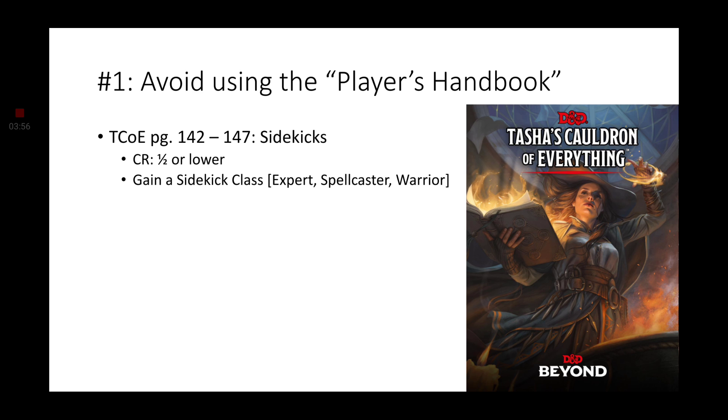Now, according to page 142, when creating a sidekick, you're going to have to decide who is controlling this character. It's going to be either one of the players who has an additional character, one of the players who wants to play a simpler character than what is found in the Player's Handbook, or you, the Dungeon Master. You also have to keep in mind that the action economy is still a thing, so this does increase the amount of time in combat, but it can still be useful.